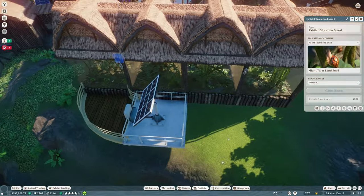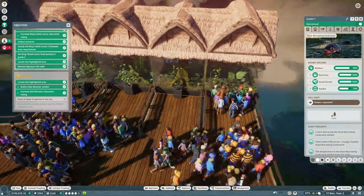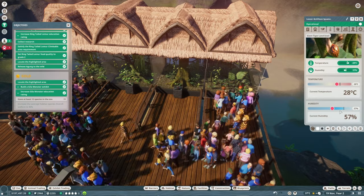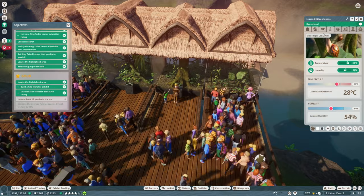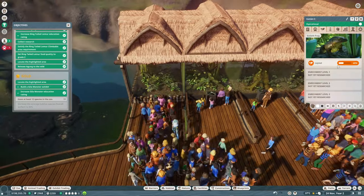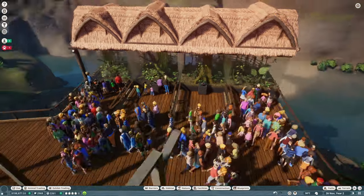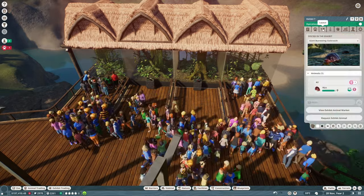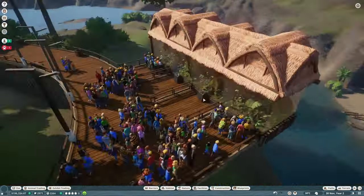The climate settings look good. We now have 11 species and still need one more to hit 12. The research is still in progress on some animals. I think at some point the game wants me to build a full habitat, not just exhibits. Let me check what other animals I can add.